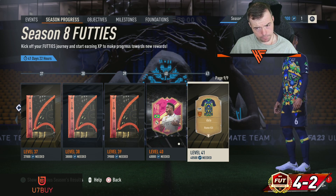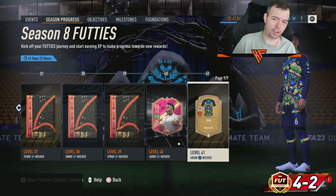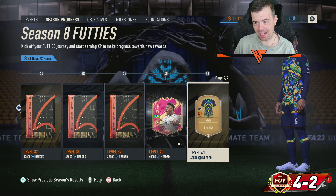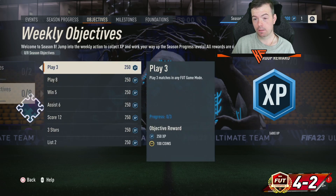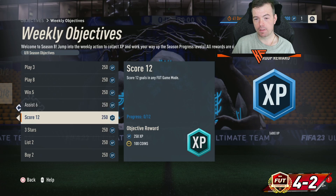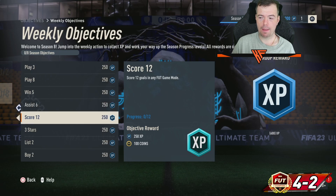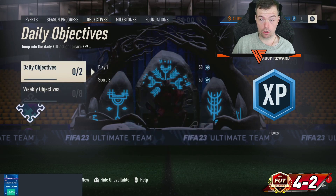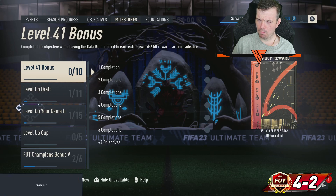So with 41 days to complete the season and 41 levels, you need roughly 1,000 XP per day on average. At the moment you've got weekly objectives: play three, play eight, win five, assist six, score two, three list — the same type of objectives as usual. That gives you 2k there, plus another 600, so there's already 2.6k available, plus another 200.